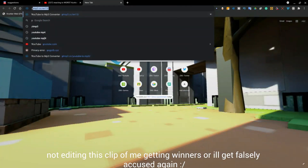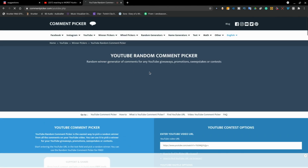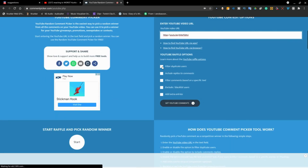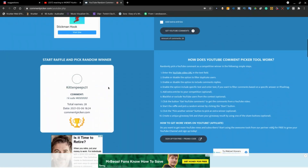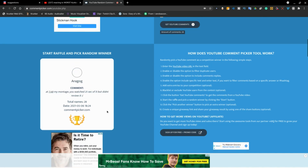We'll go to YouTube Comment Picker — giveaway winner. Let's go, we're just going to paste this and get YouTube comments. Alright, I think there's 28 comments. 3 to 1 — this is for 5000kr, by the way, and I'll be checking if you did the requirements. The first pick was 'kid and peeps' but they didn't really comment their IGN, so we'll just reroll.